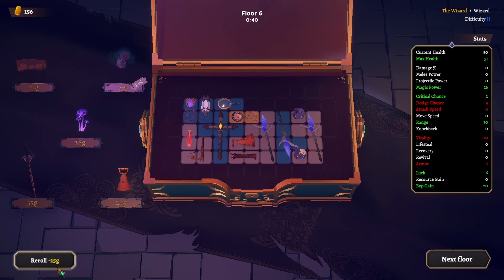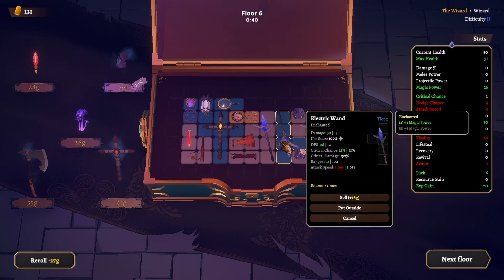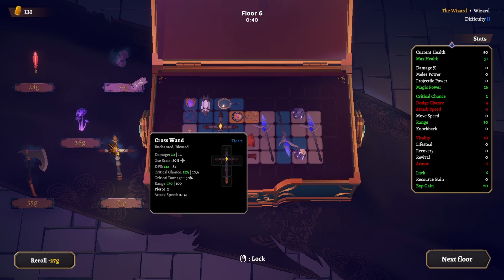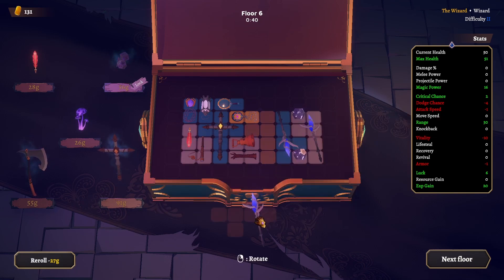Chance at a higher tier. It's a tier 2 — 20 damage, 12 crit, 130 range. This is doing high damage. 130 range as well, 24 DPS. I might exchange this. Can I fit it in? Even if we sell it I don't think we can fit it in.